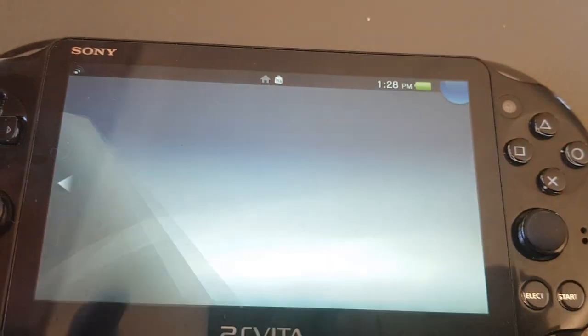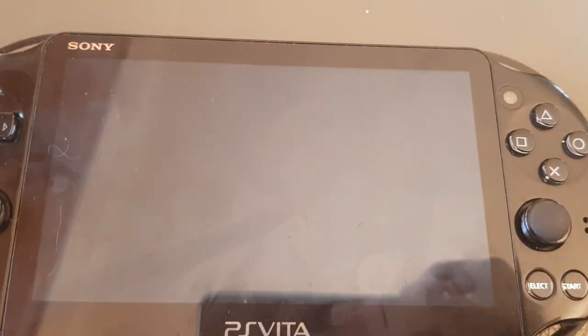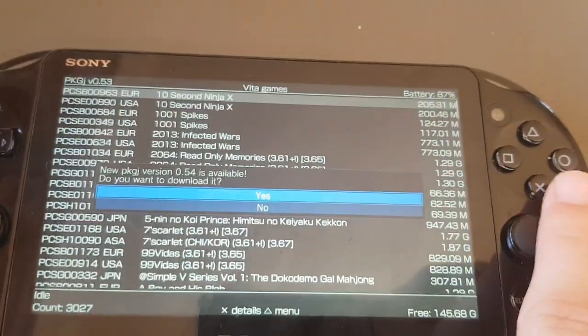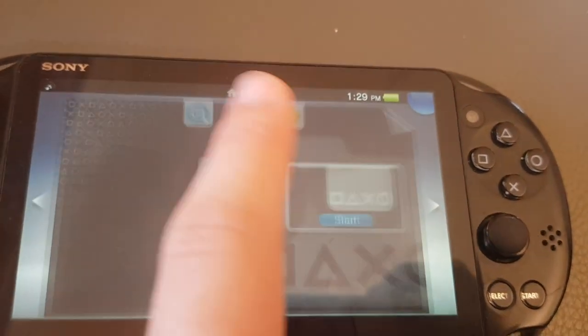Well then you need PkGJ version 0.4, available now inside PkGJ. Just click yes and it will download the update, then you go into VitaShell and you install the update.